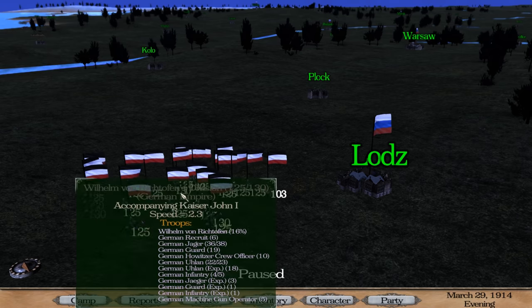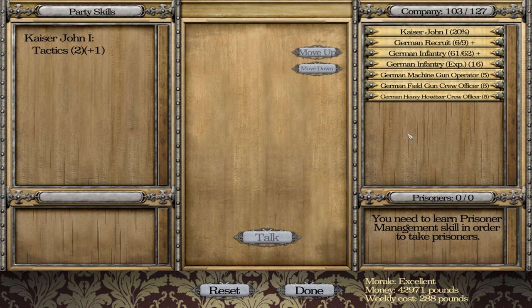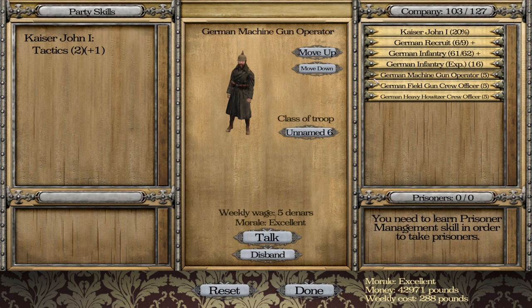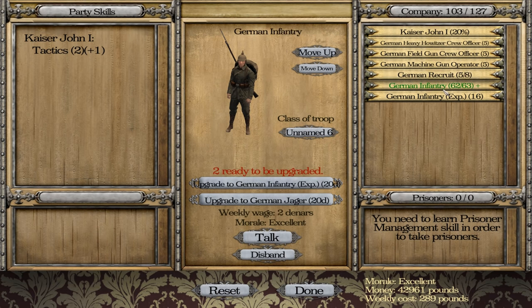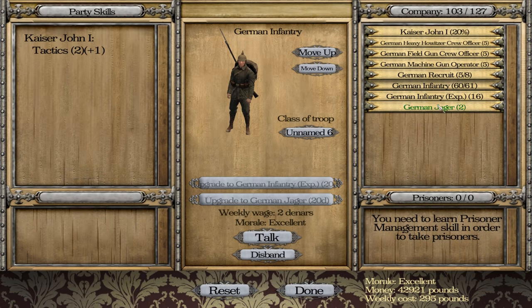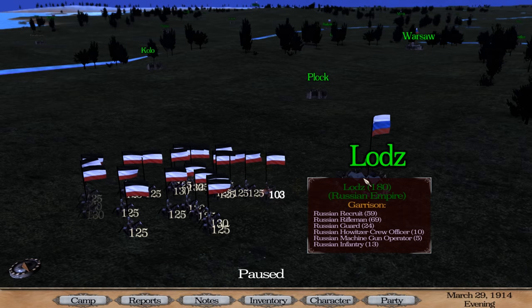It looks like everyone's back at roughly full strength, and I'm coming up to full strength as well, so that's pretty good. One thing I probably should change here is the troop order — the higher up in the list the units are, the first units that get deployed are the ones at the top. We're going infantry — let's start getting some Jaegers, split about 50-50. With that, let's hit this town.